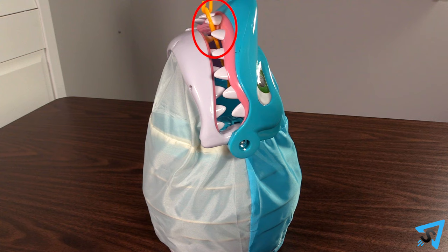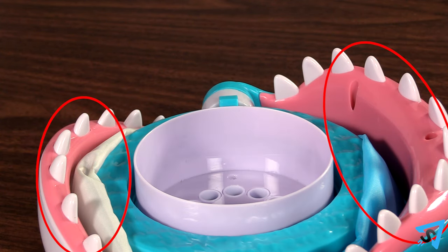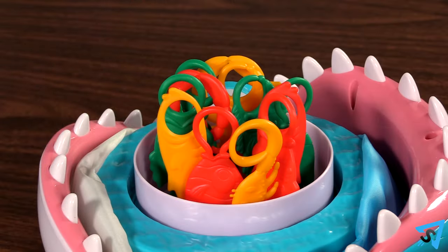If you still have the sea creature in the shark's mouth when it jumps, then it is not added to your pile. If all the sea creatures are removed before the shark jumps, then return them all to the shark's mouth and continue playing.